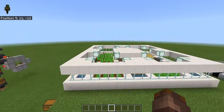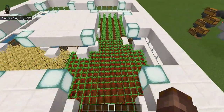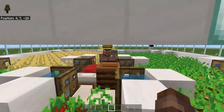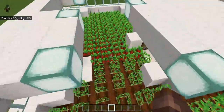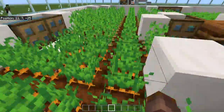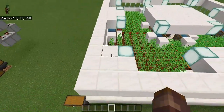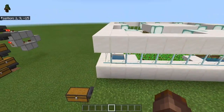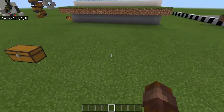Hey guys, it's Crafting Corbin here, back with another Minecraft video. Today I'm going to be showing you how to make your own Minecraft automatic farm. This farm uses a farmer villager and harvests all types of crops — wheat, carrots, potatoes, and beetroots. The inside is 15 by 15 and the outside is 16 by 16.